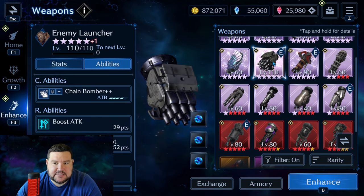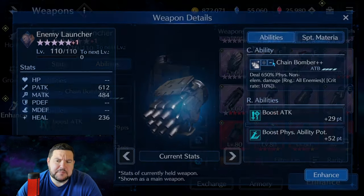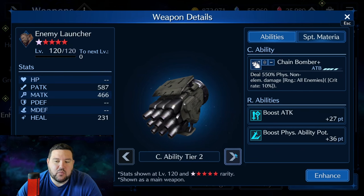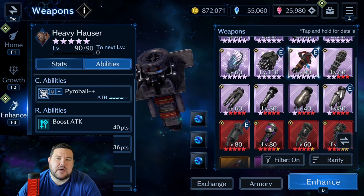However, just one last thing: at five star, it's not nearly as good. It is something you really want to get to at least OB 6, if not OB 10. And that's one of the reasons I've also taken it all the way to level 120. Heavy Hauser is next.